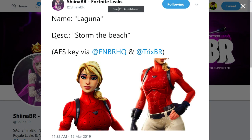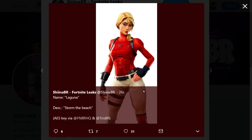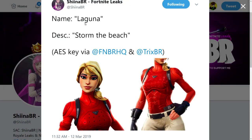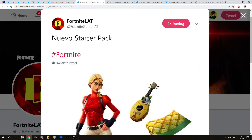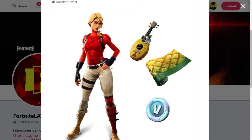Over here we have Laguna with the description 'storm the beach.' She looks really good — bright red and white. There's actually a catch: this is gonna be a new starter pack. You're gonna get the new skin, a back bling which is like a ukulele with a little pineapple on it, and a wrap that has little pineapples on it. That camel wrap looks sick.